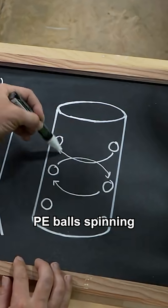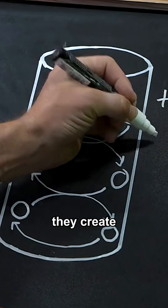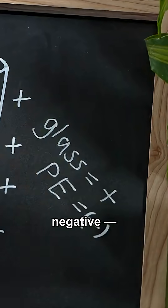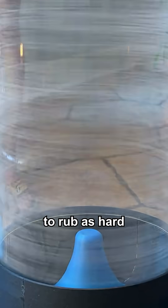With the PE balls spinning inside the tube and the tube being made of glass, they create a very strong triboelectric pair — glass being positive, PE negative — meaning forcing the balls to rub as hard as possible on the glass surface creates a lot of static.